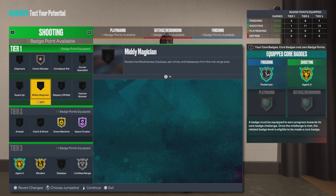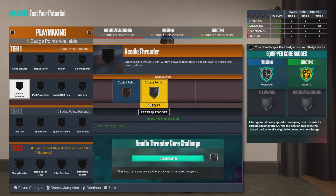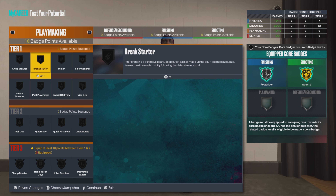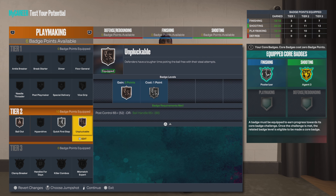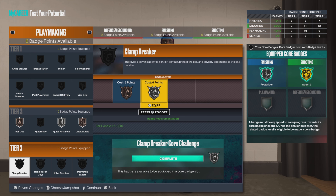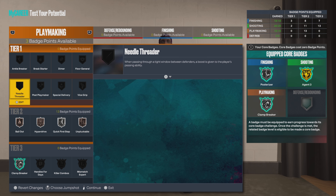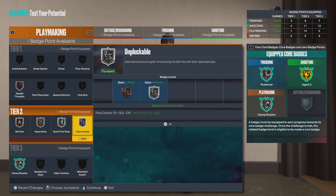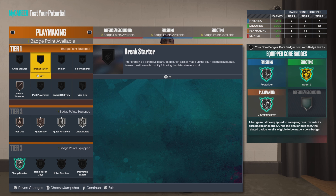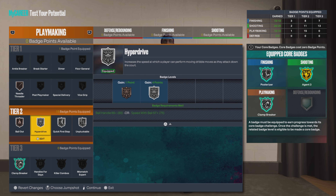Or if you want to calm it down a little bit, go bronze on the Mini Magician — either one will work. I don't mess with Angle Breaker anymore — it just doesn't seem to do anything. Silver on the Quick First Step, bronze on the Bail Out, bronze on the Unpluckable. We're gonna core silver Clamp Breaker. Bronze on the Hyperdrive. Thread needle on bronze since we don't have that high of a ball handle. Silver on the Unpluckable.